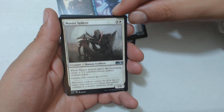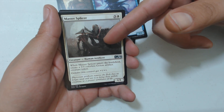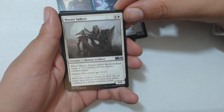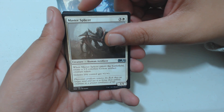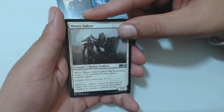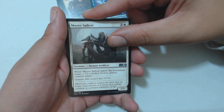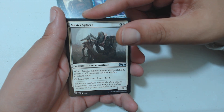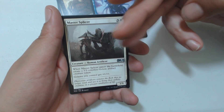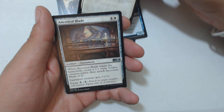Master Splicer — three and a white, human artificer, 1/1. This is originally from the New Phyrexia set. When it enters the battlefield, create a 3/3 colorless golem artifact creature token, and golems you control get +1/+1. There were six or seven different splicers from the original New Phyrexia set: one that gave golems +1/+1, one that gave you two golems instead of one when it enters, one that gave them trample, vigilance, flying, and some other stuff.